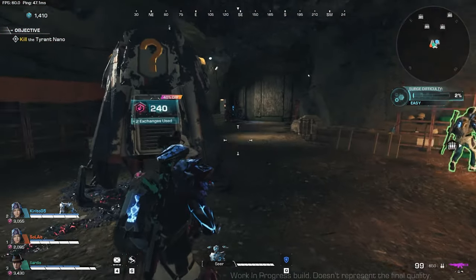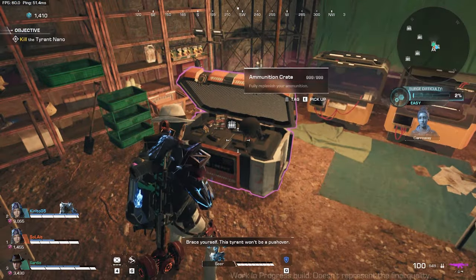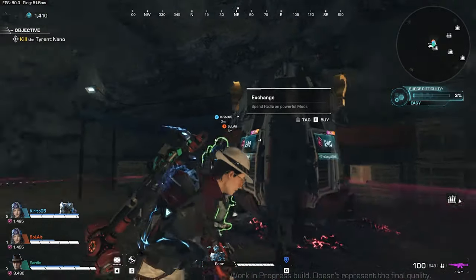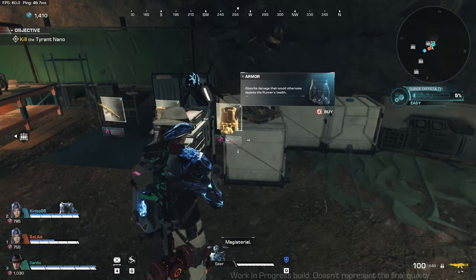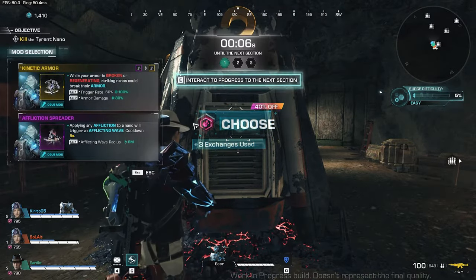Do exchanges and pick up some ammunition from the ammunition crate in this safe house. Let me upgrade my weapon to gold — that's the highest grade, the highest attack power. And let me upgrade my armor as well. See, it's now full bar. And I still have 1,000 radia to spare to buy any of the mods.